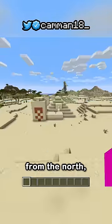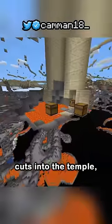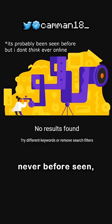If you load the temple from the north, west, or south, you see this, but from the east the lava pool cuts into the temple. This gets rid of six TNT and a chest, but also leaves a floating pressure plate — never before seen.